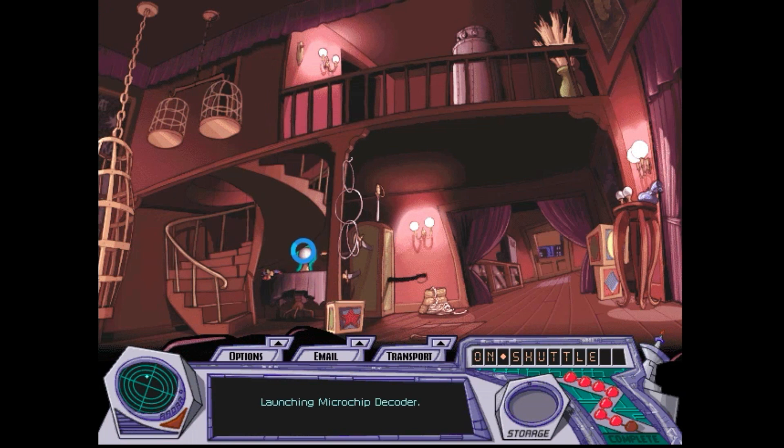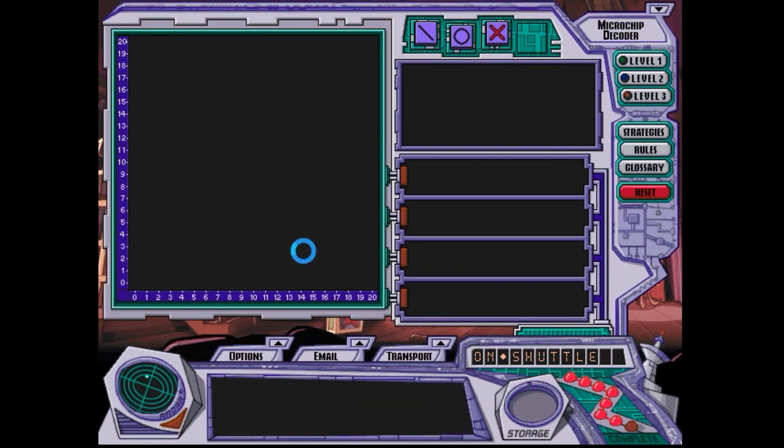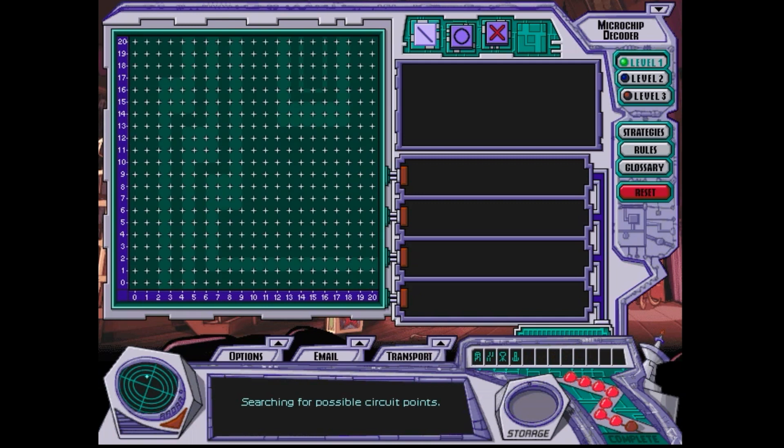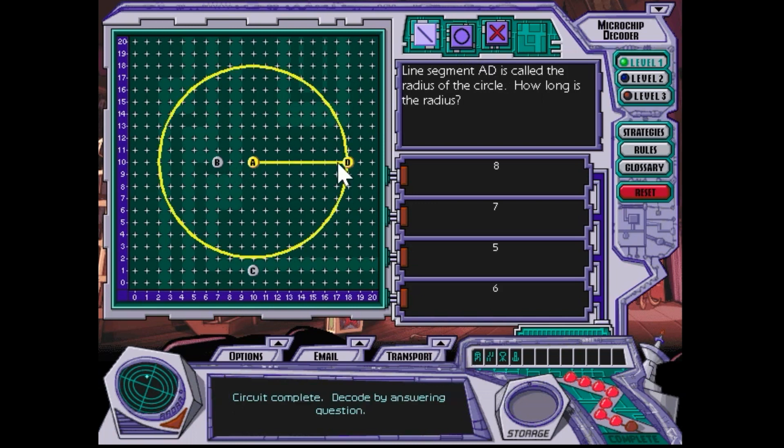Okay. Now we're getting on to the geometry with other shapes. That is the radius — yep, the half of the diameter. If it was a diameter, it would extend out to here. So, ten — eight points.